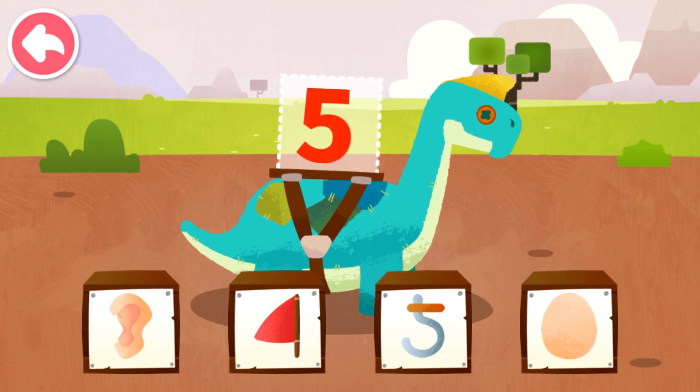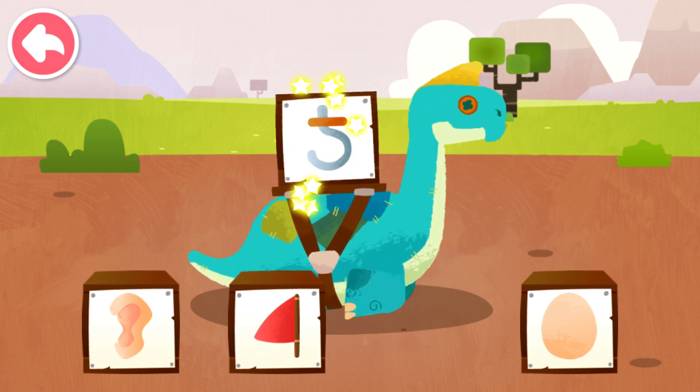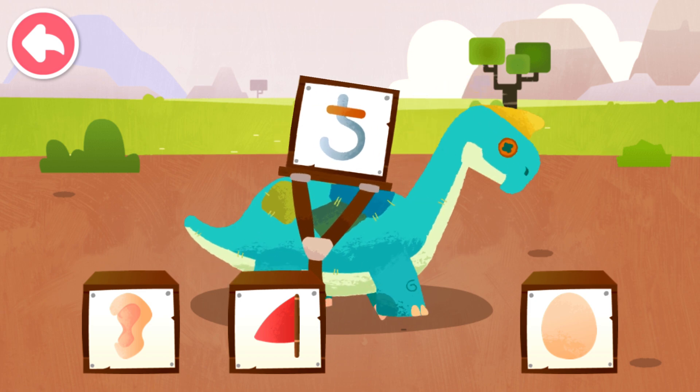Which image most resembles the number on the dinosaur's back? Five — shape of a hook. Go fishing!